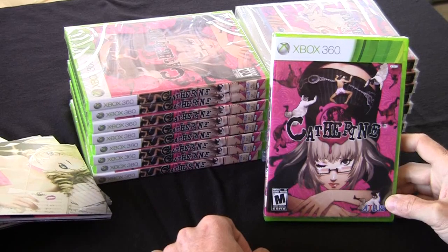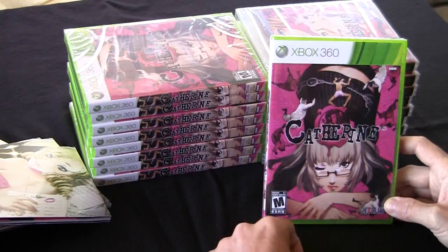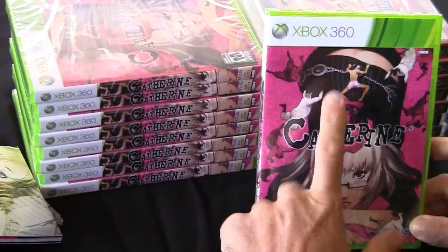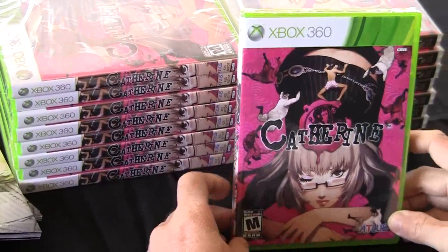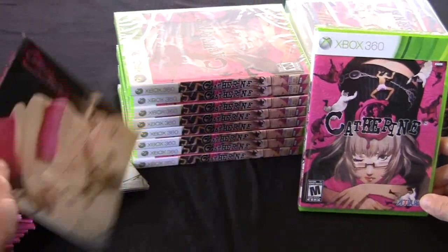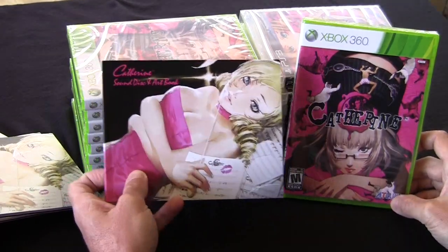Check out some of my other unboxing for the PlayStation 3 version. The first thing to notice between the two versions is the difference in the box art. This is the original box art, not the alternative box art. I'm going to go ahead and open it and talk about what you're going to find once you open the game.